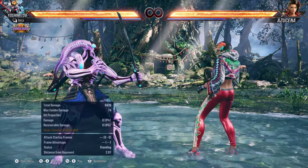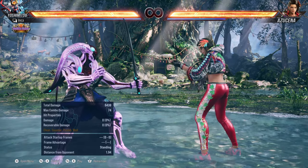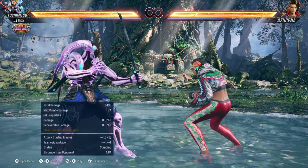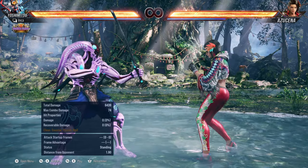As you know, she has a liberator stance that auto-evades highs and lows. And when in heat, she automatically attacks afterwards. So she has a lot of meaty, pretty disgusting stuff from that stance, and a lot of attacks that lead into that particular stance.